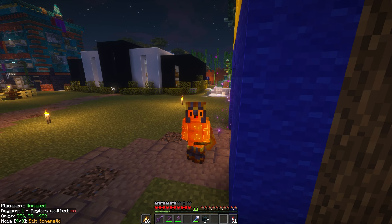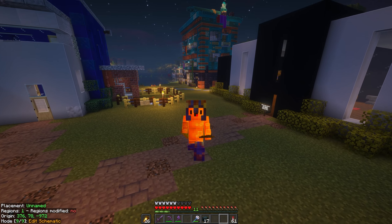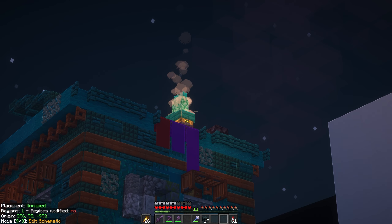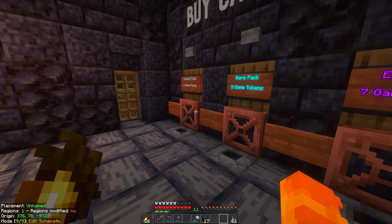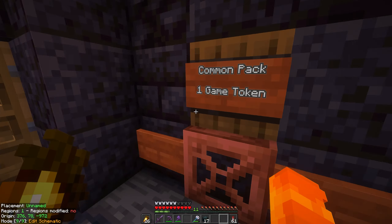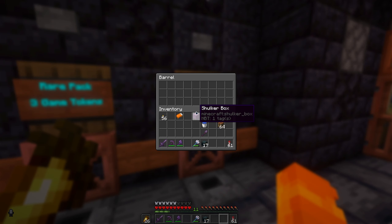Which way am I going? This way. Going through this portal here, we can see right behind me — that is the TCG shop up there. Looks amazing. And in here is the TCG buying place where you buy stuff with tokens.